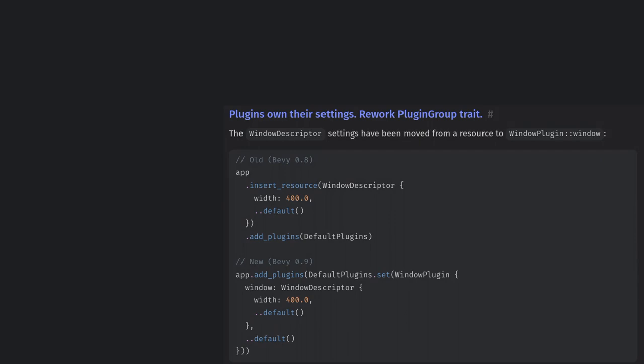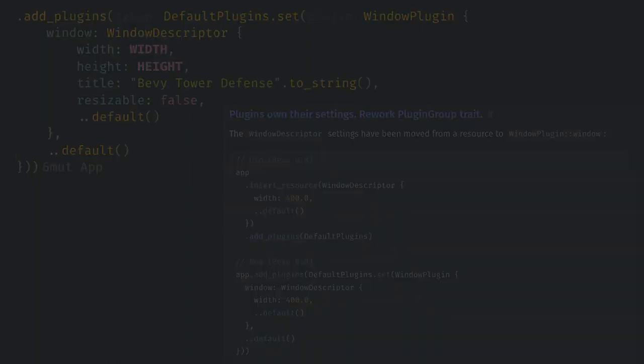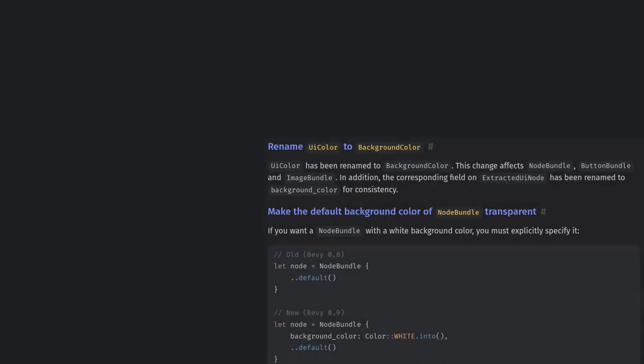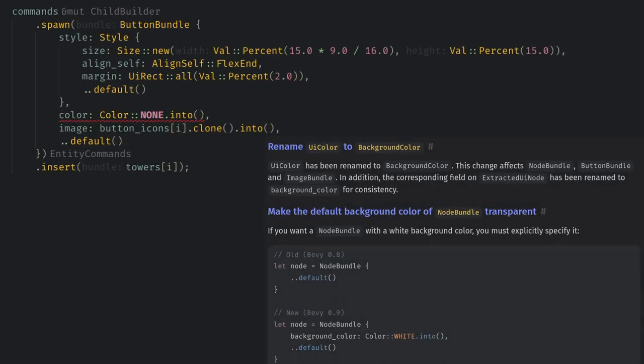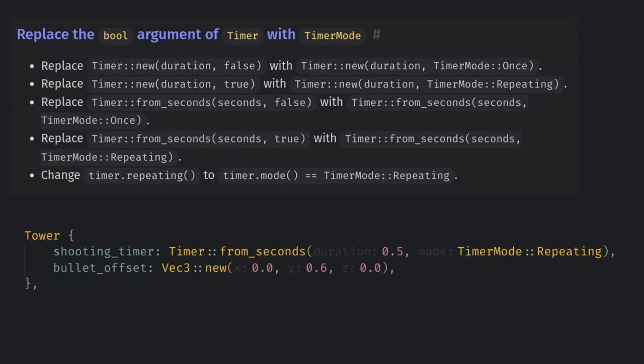We also need to move the window descriptor from a resource into the plugin settings for the window plugin, which is part of the default plugins. For UI, color is now called background color, and thankfully none is the default color now — we can still set a color to debug our UI though. For timers, we don't just use a boolean to set if it's repeating anymore; now we have a timer mode enum which we set.